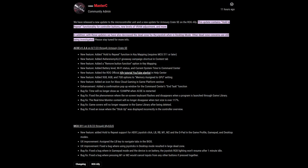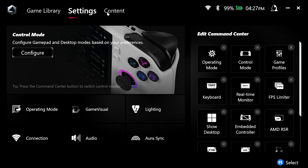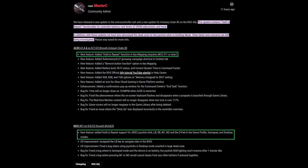How's it going, guys? So today, Asus just released Armory Crate 1.3.6 and MCU version 3.11. There were some good changes, and I'll try to cover most of what's on here. Make sure you update both your Armory Crate and MCU through MyAsus. With that being said, let's start with the first change.